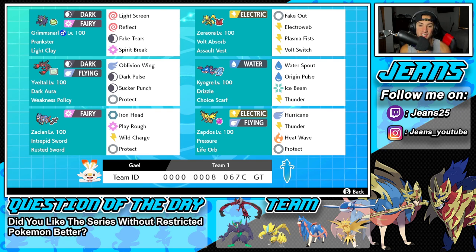Bottom left is Zacian, but it's not a normal Zacian — it's a Wild Charge Zacian. So instead of Sacred Sword, it's running Wild Charge, but everything else is straightforward: Iron Head, Play Rough, and Protect for the other three moves, with Intrepid Sword and Rusted Sword for its ability and item.